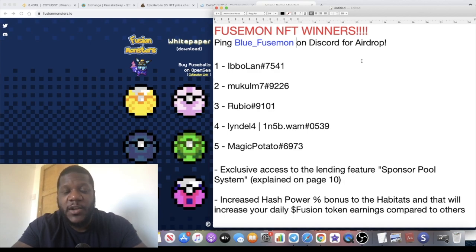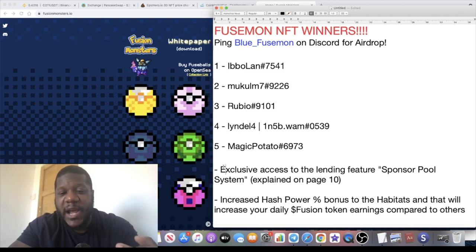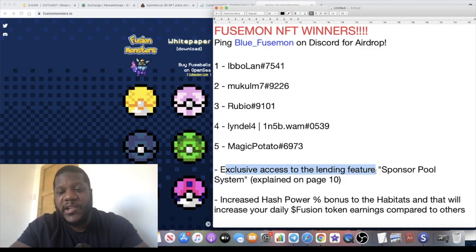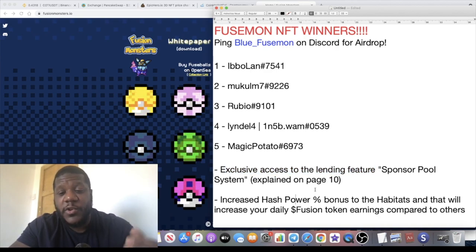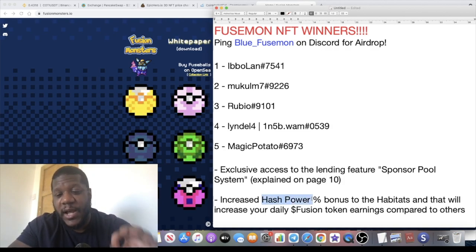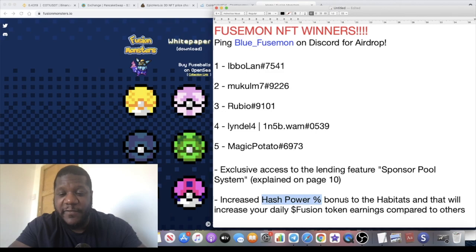Congratulations to each of those winners. Holding one of these NFTs actually gives you exclusive access to the lending feature and the sponsor pool, so it's a DeFi protocol where you can earn by lending out your NFTs. You can also mine the Fusion token — one of the tokens in the Fusion Monsters ecosystem — and holding an NFT gives you increased hash power bonuses to the habitats, which increases your daily Fusion token earnings.